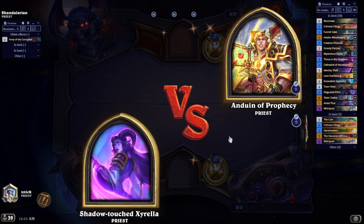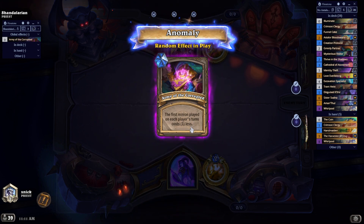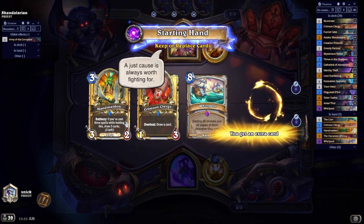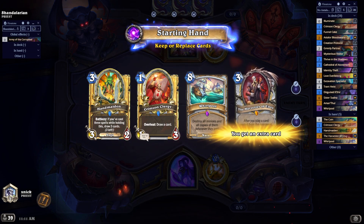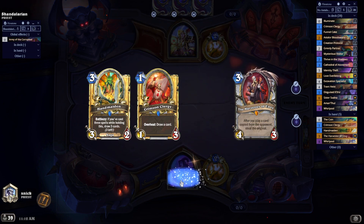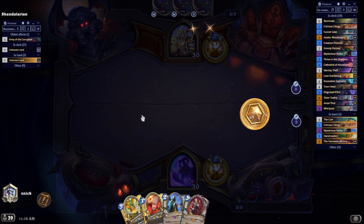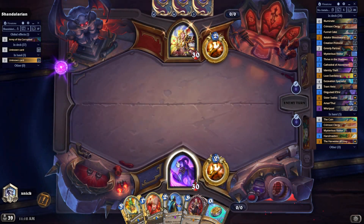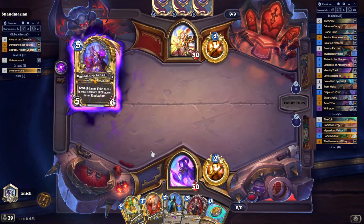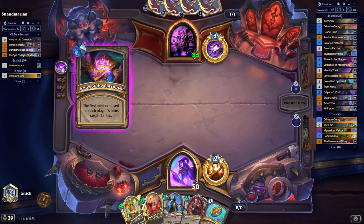Another Priest opponent - kind of sketchy. The opponent is running Chougal, and this is going to help us: the first minion we play each turn is going to cost one less. I think I'd rather have the Whirlpool waiting down the line for later, because with this hand I'm going to be able to draw quite fast. I can draw turn one, which I think I'm going to do, because I also have the Handmaiden. And the coin is not that relevant here because of this anomaly.